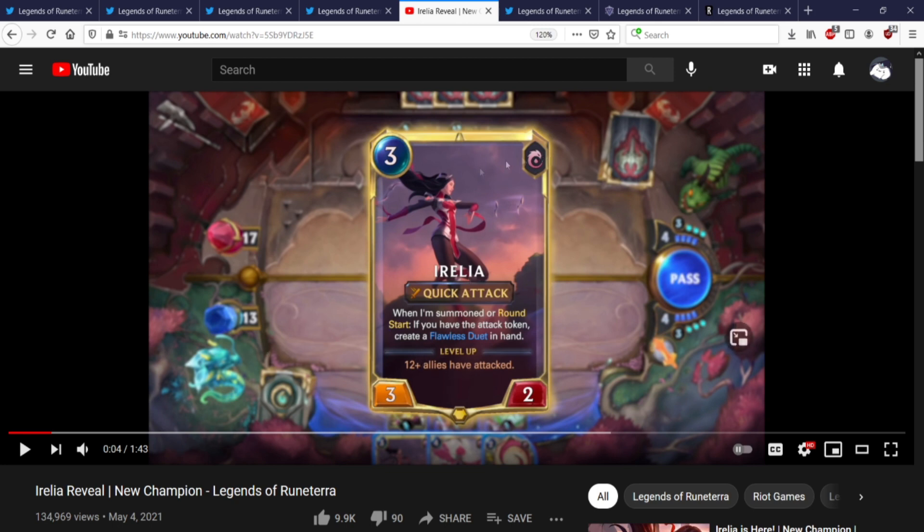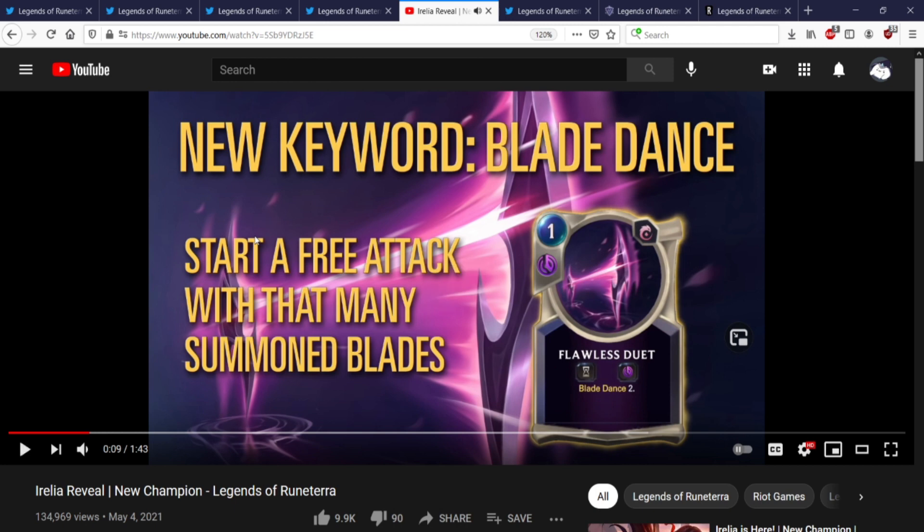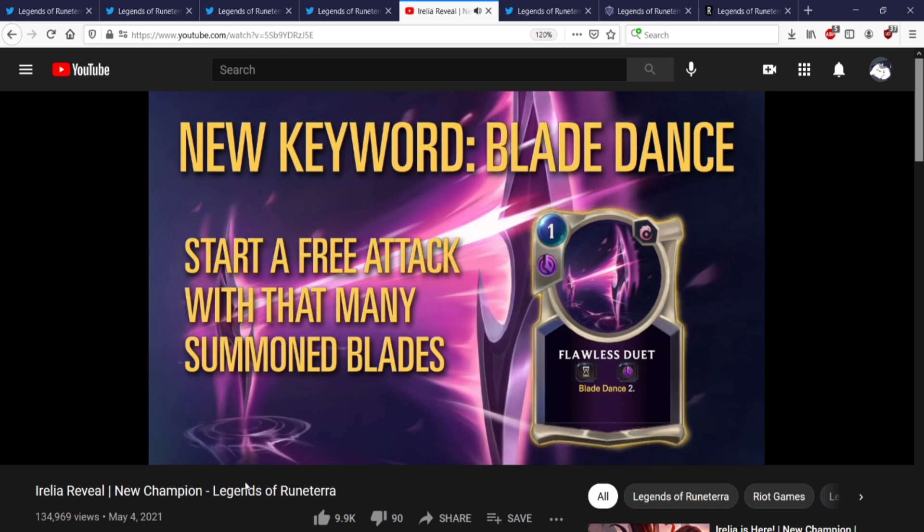The Flawless Duet is the Blade Dance effect — it's just Blade Dance 2, and it's a fleeting slow spell. Blade Dance 2 immediately. That's really strong — that's like 1 mana deal 2, essentially. That's so good with Green Glade Duo.